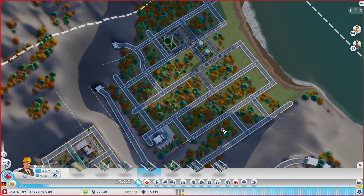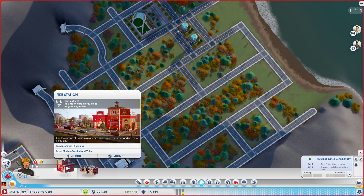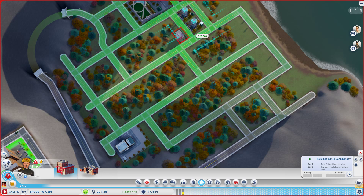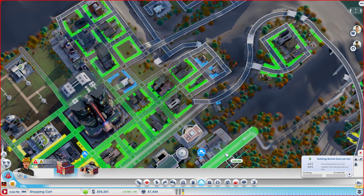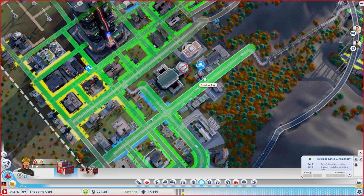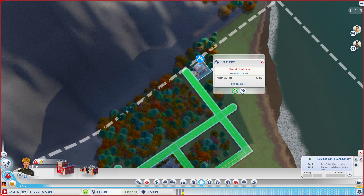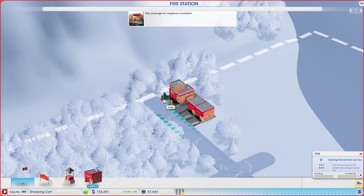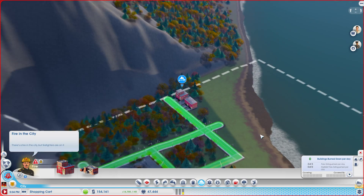All right, doing good so far. Another thing we bulldozed was the fire station, so let's look at that. Twenty thousand, minus four hundred dollars an hour — that's a good place to put this guy. He's pretty small. How are we doing on fire actually? Zero buildings burned out, two of three fires extinguished per day. We could put a fire station right here and max it out — I think that's good enough. I don't think we need another one honestly. All right, we got that going.